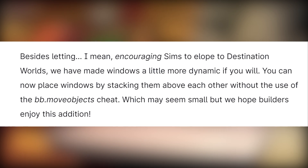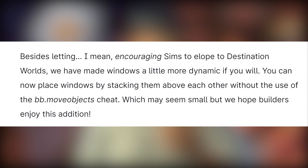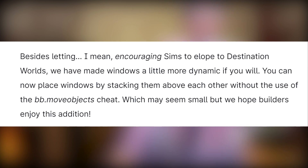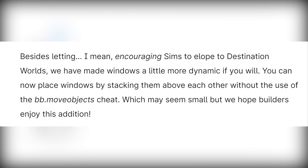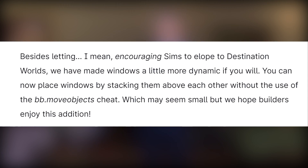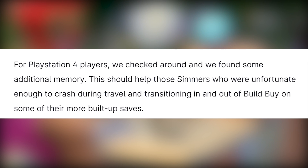Besides encouraging Sims to elope to destination worlds, they have also made windows a little more dynamic. You can now place windows by stacking them above each other without the use of the bb.moveobjects cheat. This may seem small but builders will enjoy the addition — and my speculation video was right!